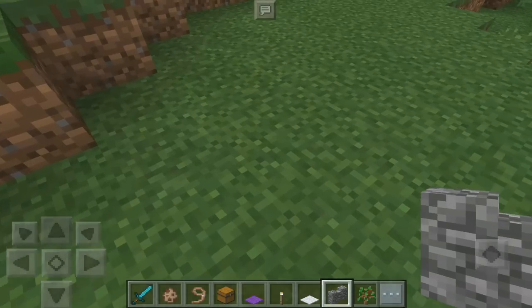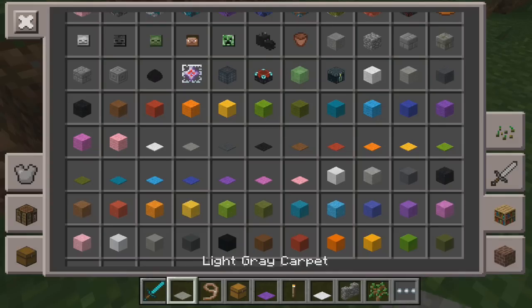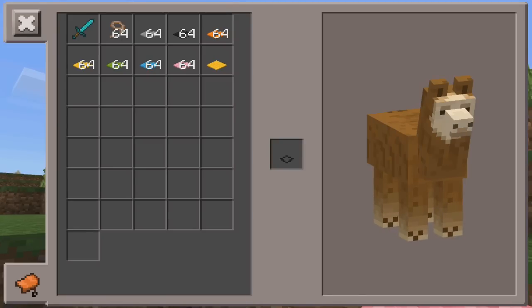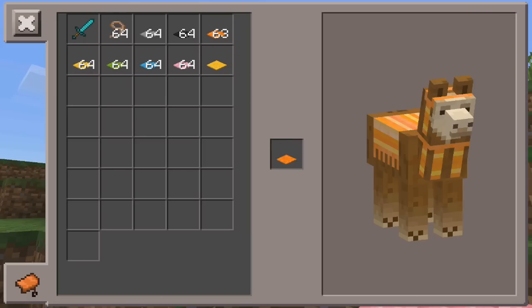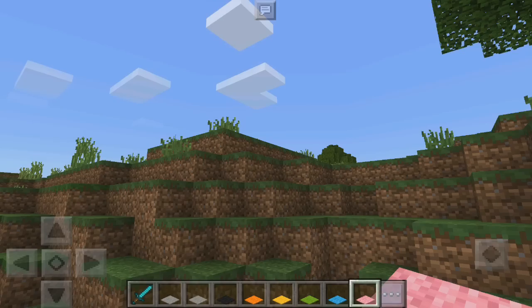I'm just gonna quickly get a bunch of carpets out and keep changing through the colors so you guys can see what it looks like. So we've got orange, yellow, green, light blue, and even a pink. Let's ride this again — so with gray, then black which looks pretty cool, orange, yellow, green, light blue, and pink. That is how you can decorate your llama and also tame it.